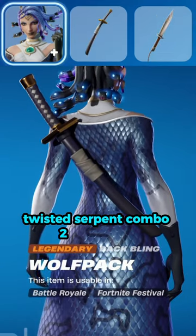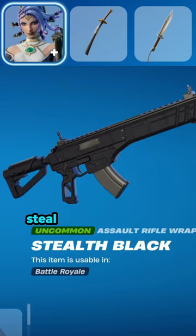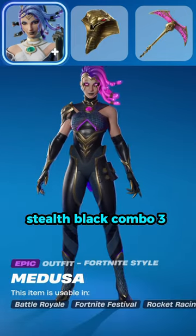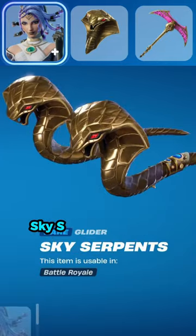Combo 2: Backbling Wolf Pack, Pickaxe Combat Knife, Weapon Wrap Stealth Black. Combo 3: Backbling Cobra, Pickaxe Snakebite, Glider Sky Serpents.